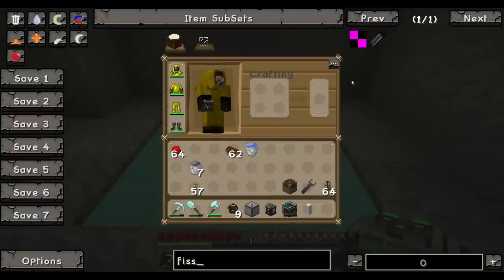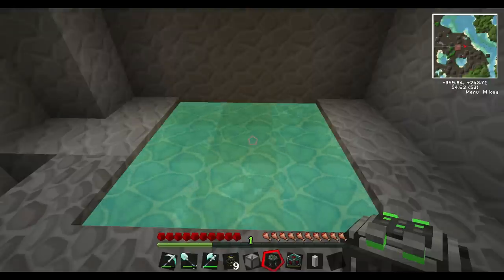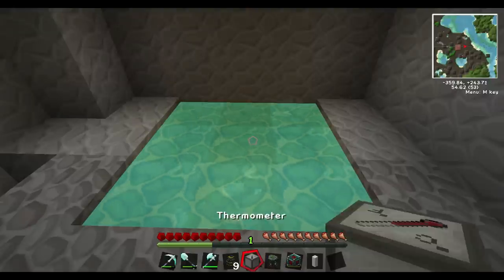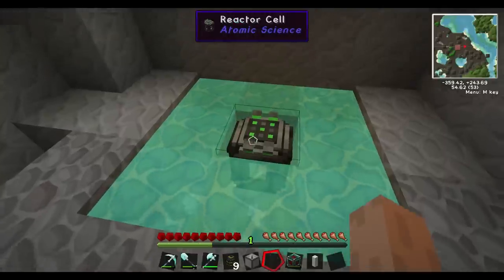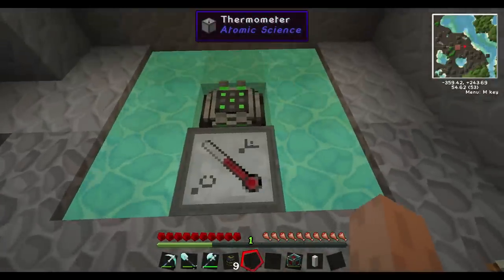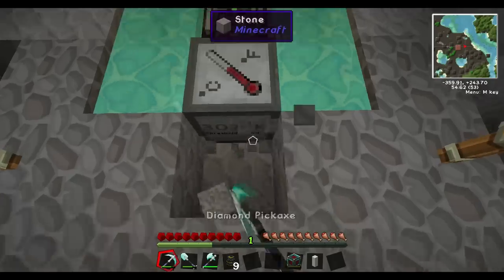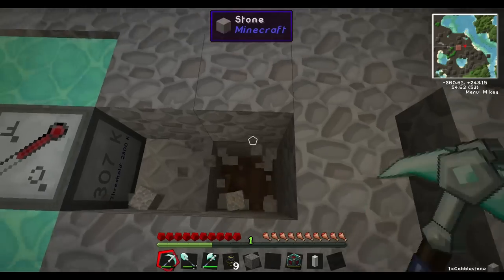It's actually really easy to make the fissile fuel rod. So first things first, drop the reactor cell in the middle — that's probably the reason a three by three is really nice. Then you've got your thermometer, and we'll just get a little bit of space to have the fuel rod working.